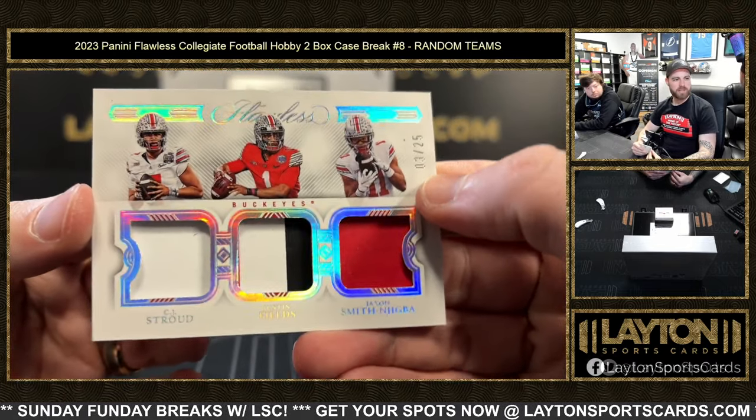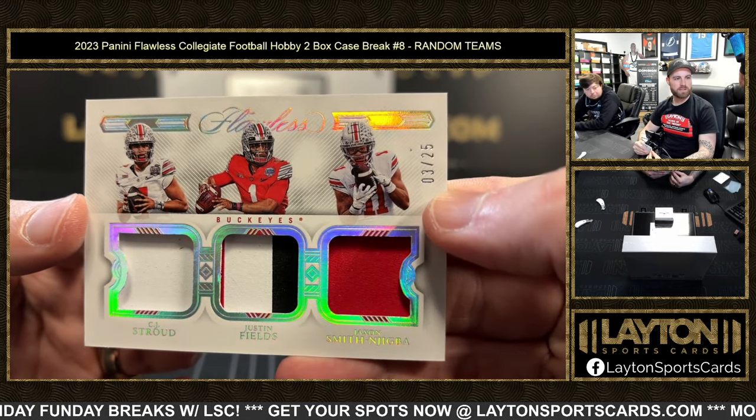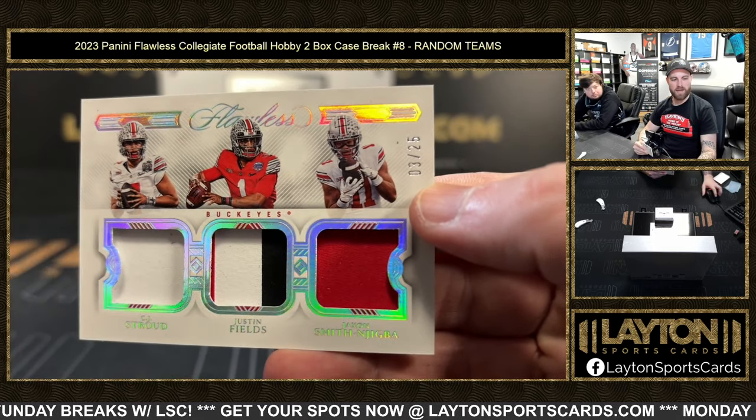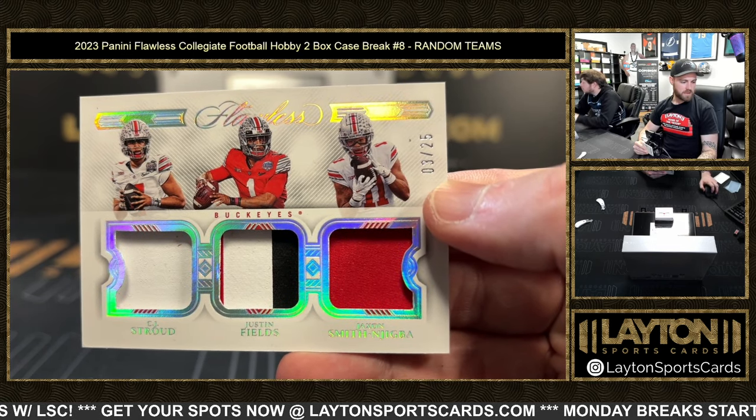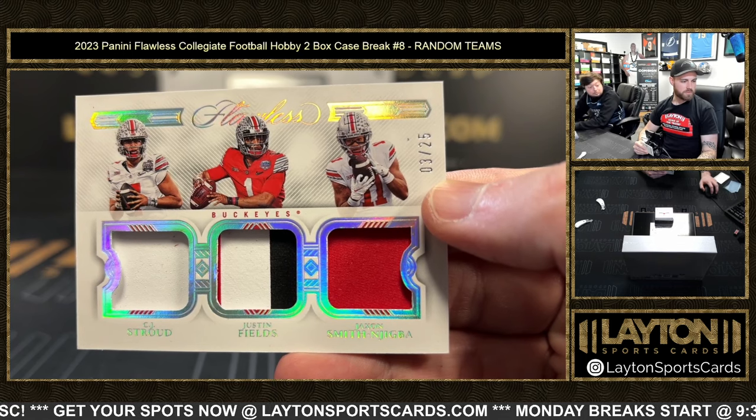Triple Ohio State patch — CJ Stroud, Justin Fields, and Smith-Njigba — numbered to 25. That is awesome! Texans, Bears, Seahawks — you'd have to have two of the three, otherwise I'll random it at the end.